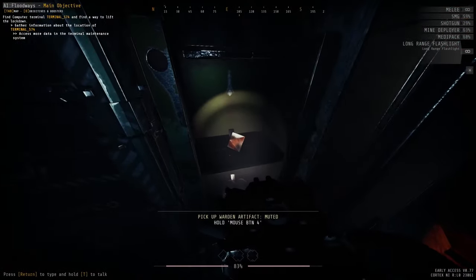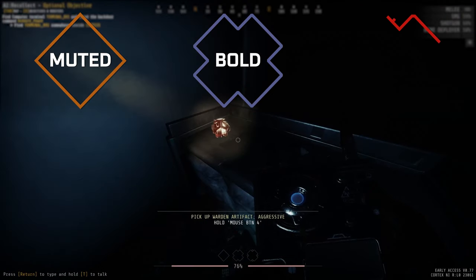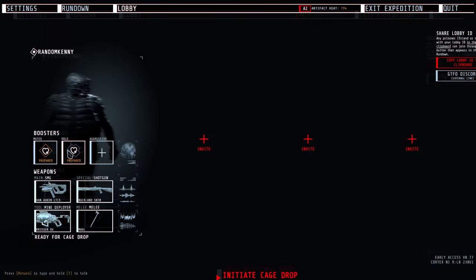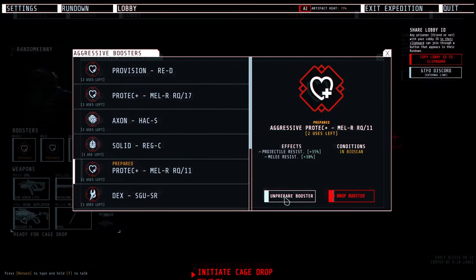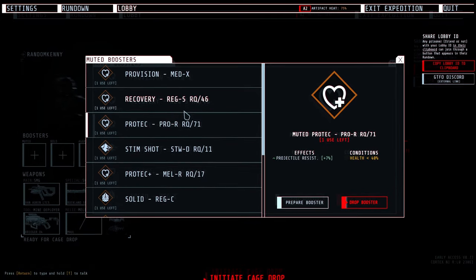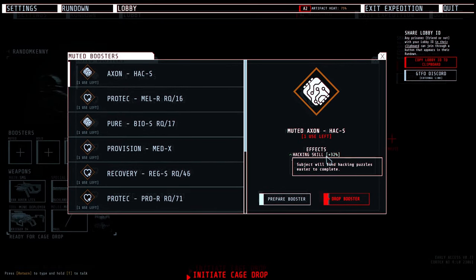There are three classes of boosters and artifacts: Muted, Bold, and Aggressive. The player can equip one of each class of booster before starting an expedition. Muted only come in single-use charges, have generally one benefit and the occasional condition, and never has a negative.